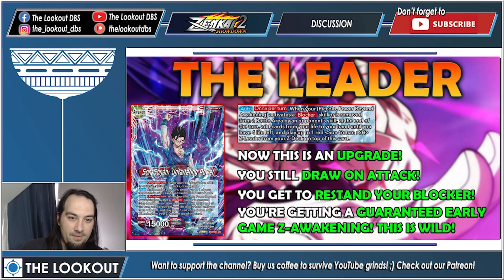The big payoff for the deck: once per turn, when your Piccolo Power Beyond Awakening activates a blocker skill or is removed from the battle area by an opponent's skill, at the end of the turn add cards from your life to your hand until you have four lives left, and play your Z Leader on top of Son Gohan — lightning fast.